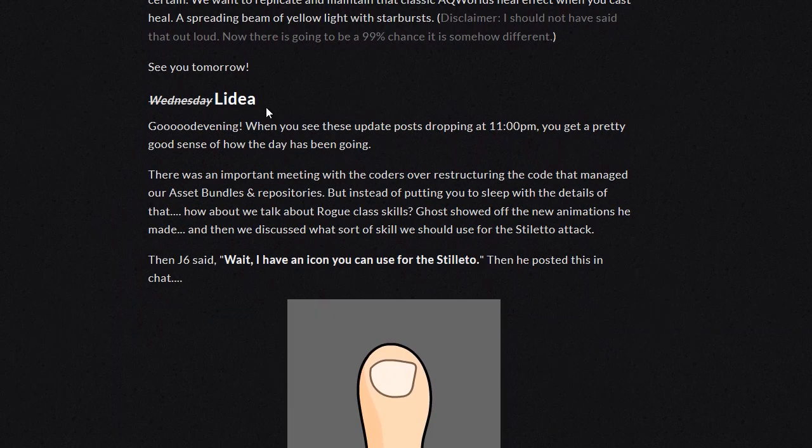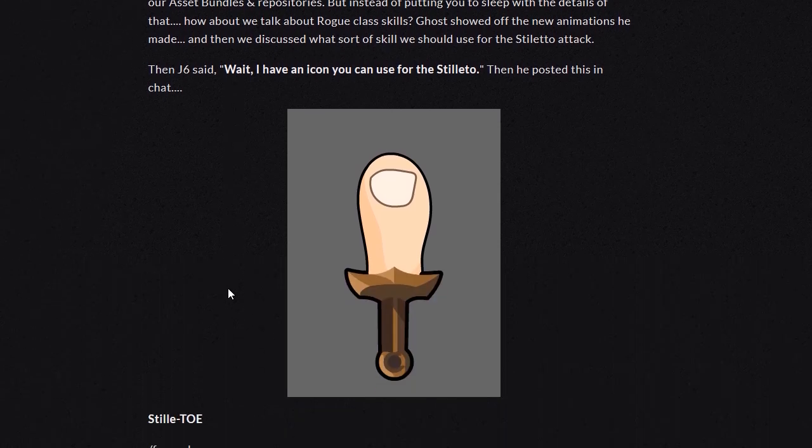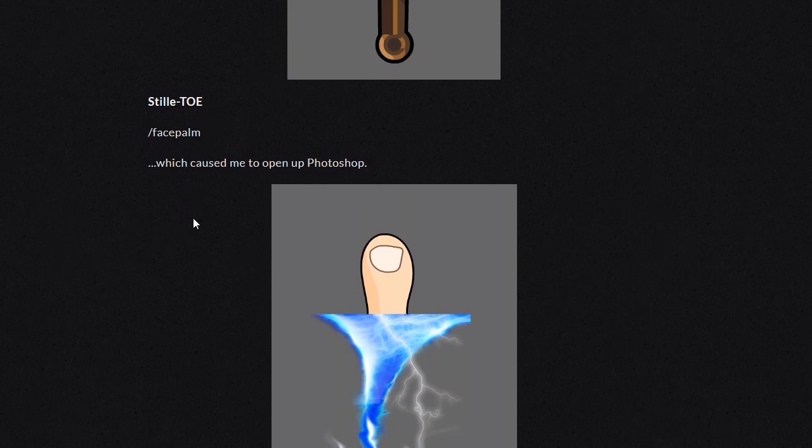Wednesday, but with Lydia apparently. When you see these update posts dropping at 11pm, you get a pretty good sense of how the day has been going. There was an important meeting with the coders over restructuring the code that managed our asset bundles and repositories. But instead of putting you to sleep with the details of that, let's talk about the rogue class skills. Ghost showed off the new animations he made, and then we discussed what sort of skill we should use for the stiletto attack. Then J6 said, wait, I have an icon you could use for the stiletto — and then he posted it. It's a stiletto face bomb, which caused me to open up Photoshop.